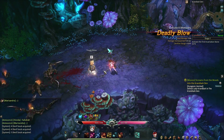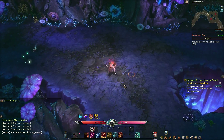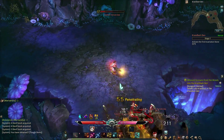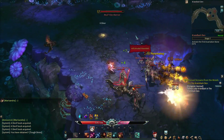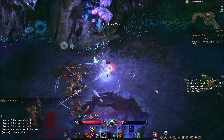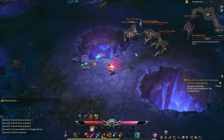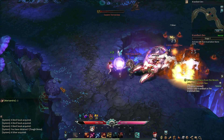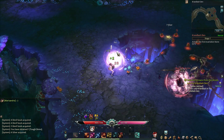Nice damage right there. Activate the first incantation stone - this shouldn't be too difficult. We got some nice damage there, got some guys jumping out here, not a big deal. I knew we were going to pull everything, not a big deal. Got everything pretty much locked up.